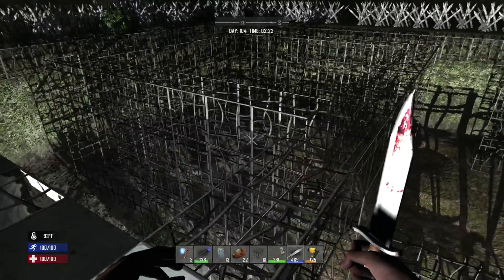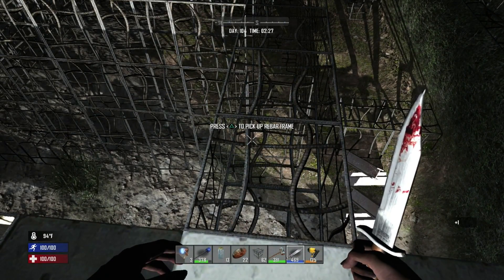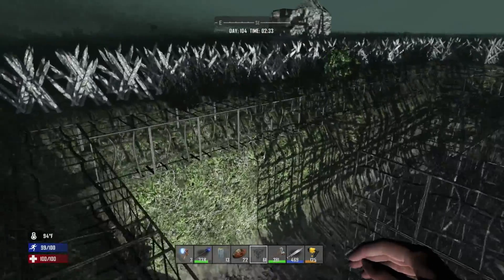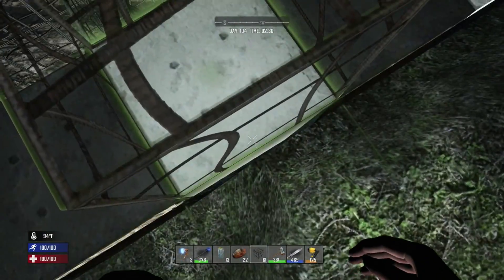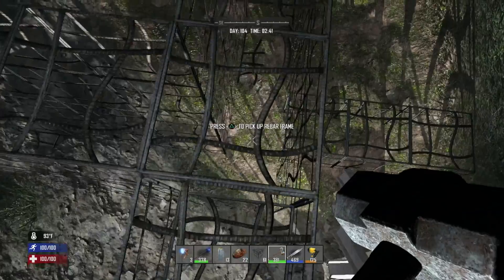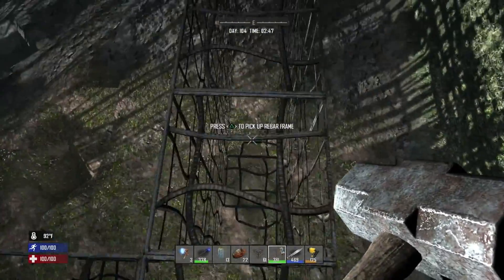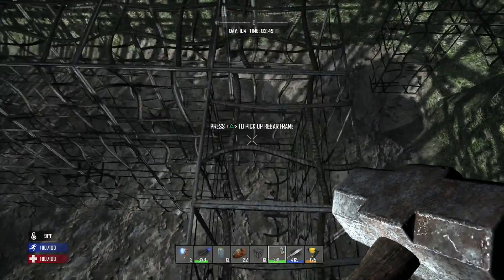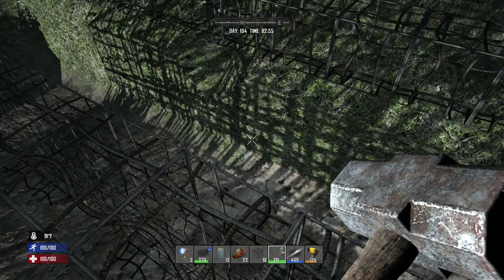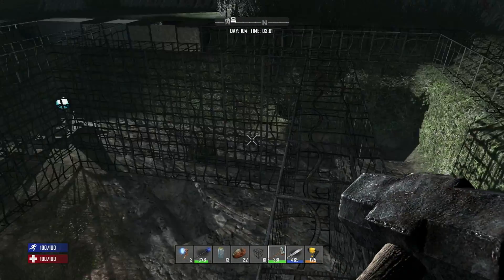Now that you have that all dug out and done, you should have something that looks like this with all the edges done. This is why I told you to start building without filling in the frames yet — I was a little bit off in my measurements and actually had to go out one further. Always double check before you start filling in your blocks, because once you've got them filled in you might end up punching out a bunch of concrete. Check that it's nine blocks on the inside — one, two, three, four, five, six, seven, eight, nine — and three on each side.